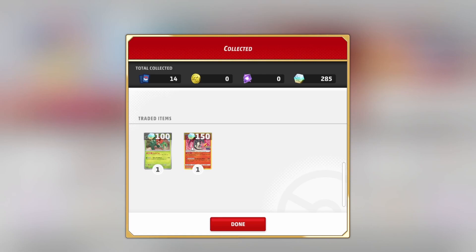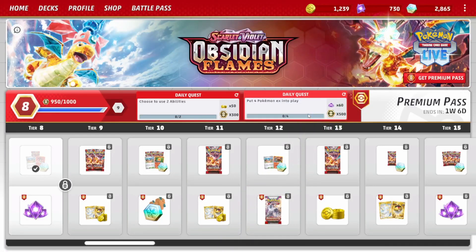With these trades we've already got four Radiant Charizards, so we're getting over 250 of those coins. What do I do with them? Please let me know in the comment section below if you know what these coins do — we need to know!